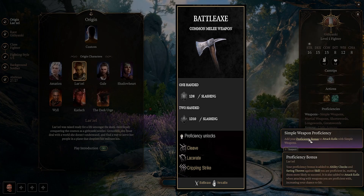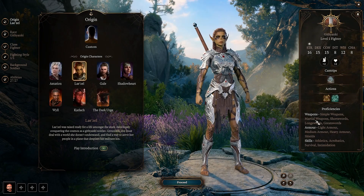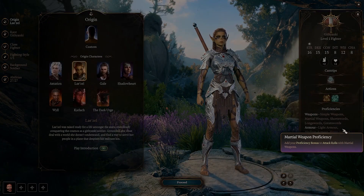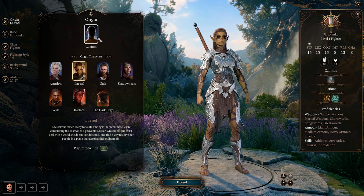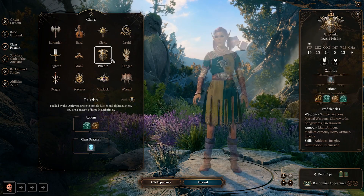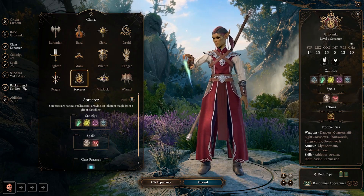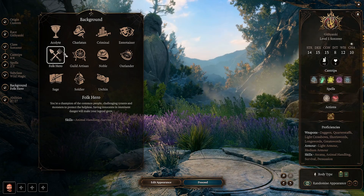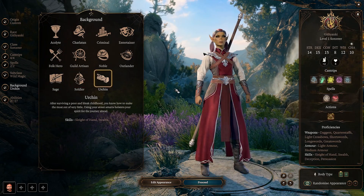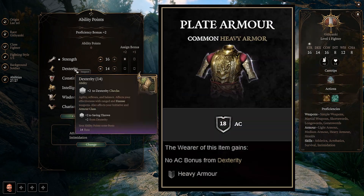Finesse weapons and ranged weapons are modified by dexterity. Armor proficiencies are a big deal when it comes to optimal ability scoring, because when enemies are rolling to attack you, your armor class is the number they need to beat. You can obtain a high armor class with any armor proficiencies, but wearing armor you're not proficient with comes with severe penalties, so don't do it. In order to get armor class as high as possible, you'll need to consider your armor proficiencies and set your dexterity ability score accordingly. Heavy armor proficiency is great for strength-based classes, but wearing heavy armor doesn't give you any bonus to AC from dexterity. The only problem is classes proficient in heavy armor don't start out wearing heavy armor.